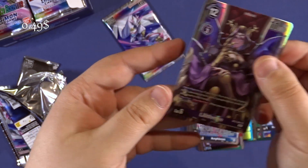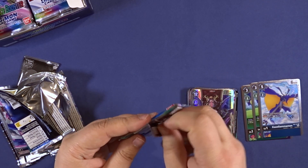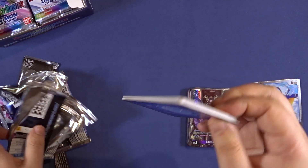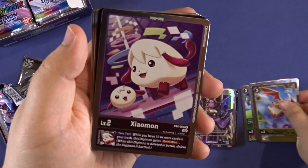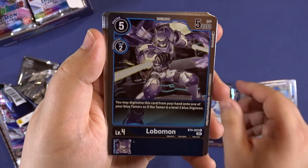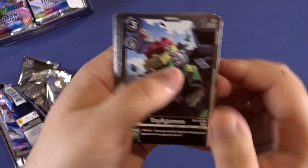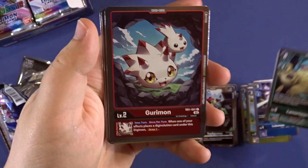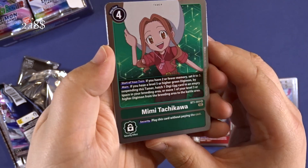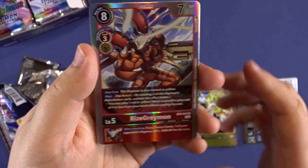And Lilithmon, 0.49. I kinda remember that we opened one Lilithmon that was worth quite a bit. They are all sleeve-worthy in my opinion. The foiling is kinda cool. We have another Lobomon, a Gunimon, a Gurimon, another Tesla, and Mimi — this one is worth two dollars. Pulselmon and Ryze Greymon.